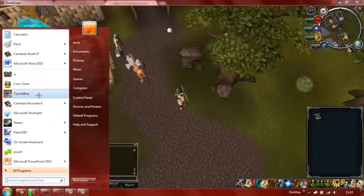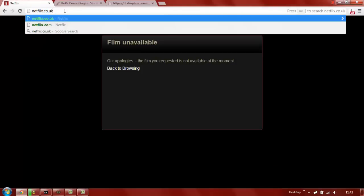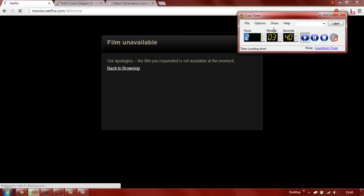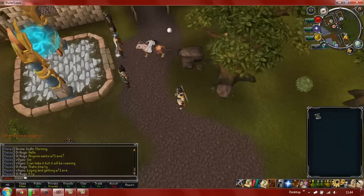Then I use TunnelBear. This is really good if you don't live in the US — it lets you get access to US movies and shows, especially on Netflix. On Netflix.co.uk you only get a choice of like a thousand movies and maybe a hundred TV shows, which is decent, but compared to the US version which has like 40,000 movies and a thousand TV shows, it's so much better. So I use TunnelBear for that.